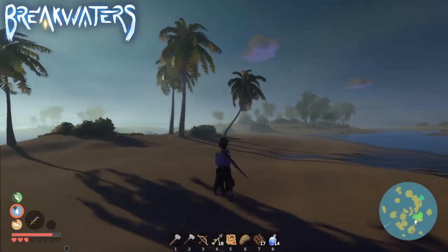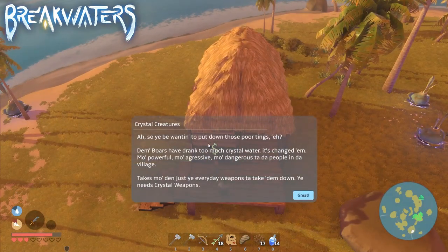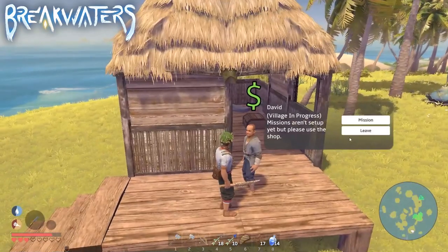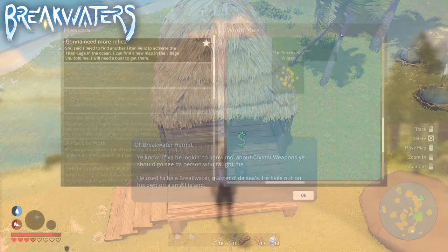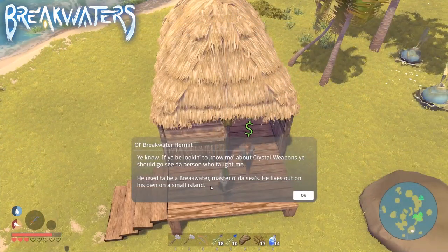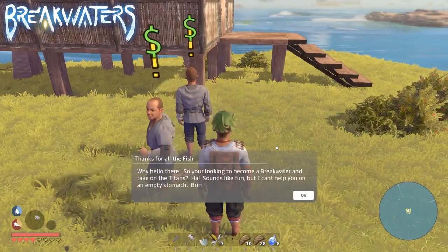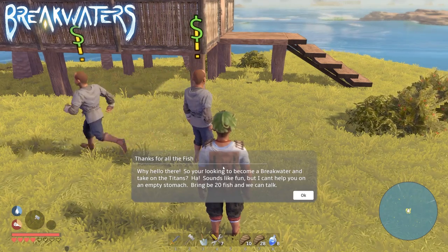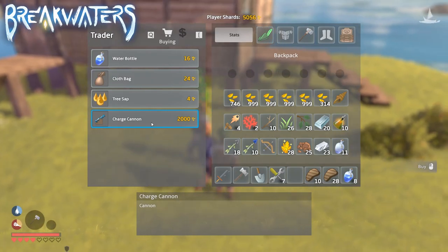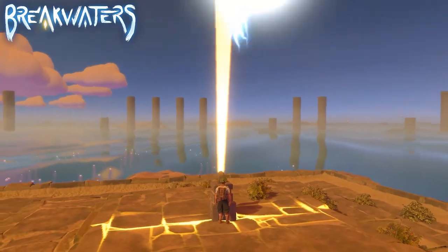If you talked to the hunter in the village, he will have taught you all about the blue crystal weapons. He gives you a mission to kill some special boars, and in return will grant you information about a person known as a Breakwater. You will have to find this Breakwater on an island marked on the map by the hunter, and he will give you the secret to fight the Turtle Titan — that secret being the Charge Cannon and the Charge Shots. You get the Charge Shots recipe for free after doing his quest, and the Charge Cannon you will have to buy from him.